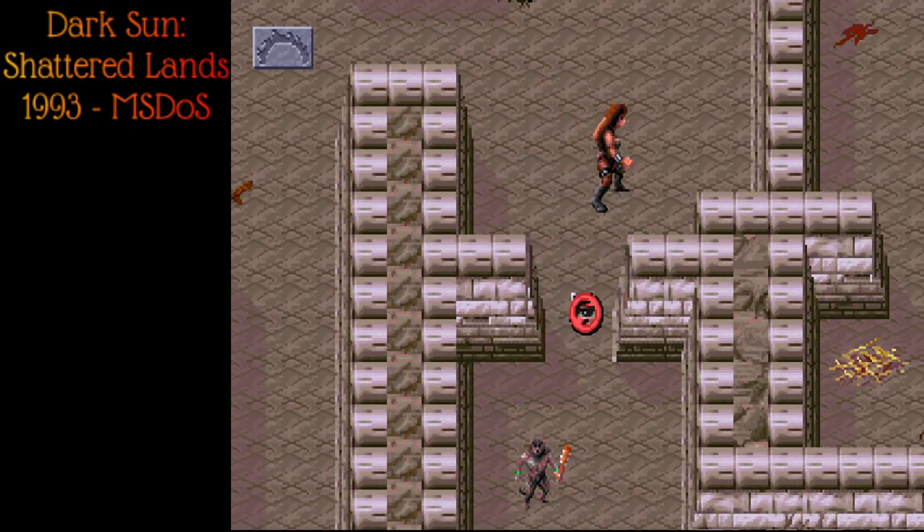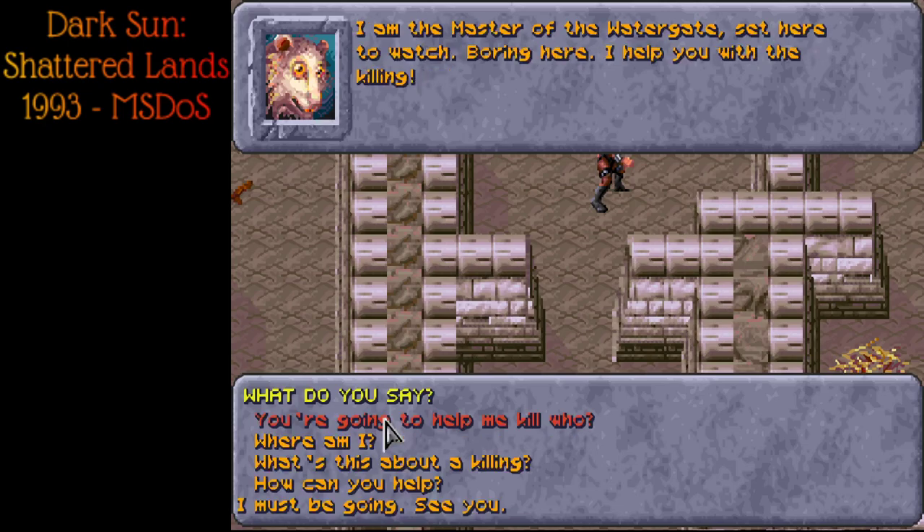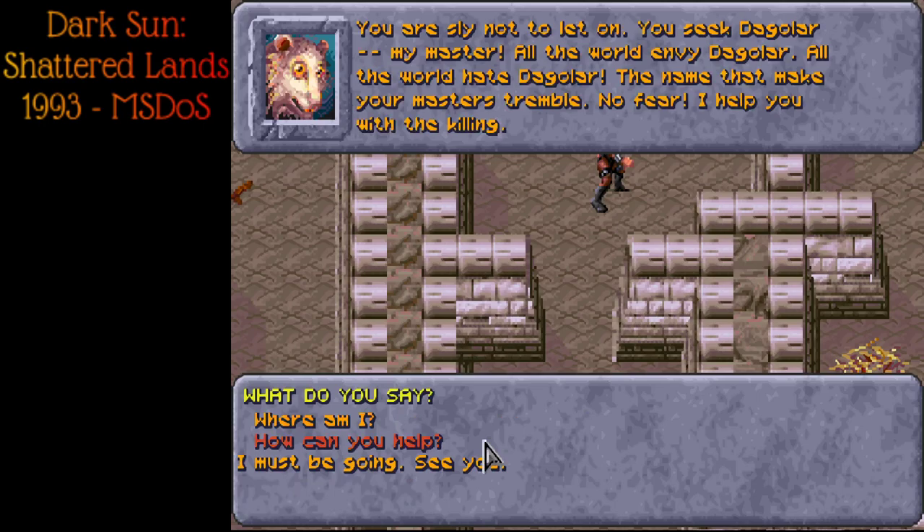Knock knock — just opens up, easy. 'Oh joy, saviors come to free me from my servitude. I will help you kill him. Show you all.' Who are you? 'I am the master of Watergate, sent here to watch. Boring here. I will help you with the killing.' Who are we killing? You're going to help me kill who?